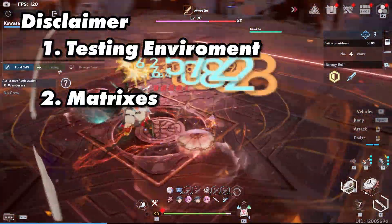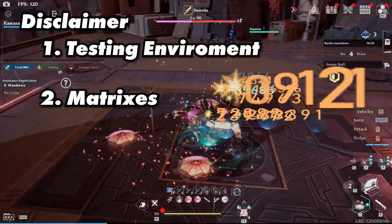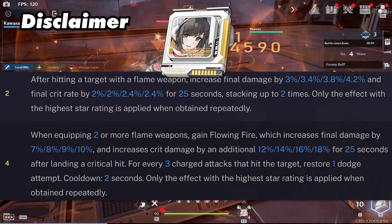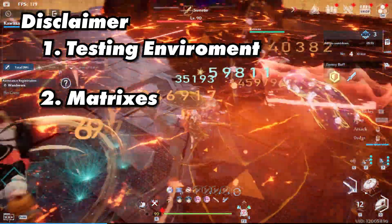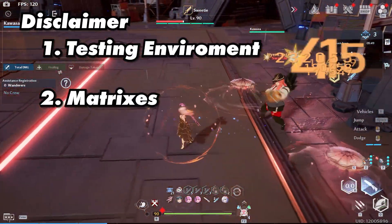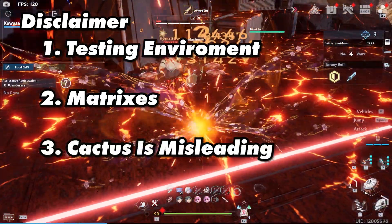Number two: matrices. Lan's matrices are actually pretty good — even getting a zero-star beats out most DPS matrices. Annabella matrices are much stronger due to the fact that they give you final damage, crit rate, crit damage, and what's really helpful is an extra dodge attempt. But note that Cobalt matrices are coming to standard next patch, which do provide two of these things: the dodge attempt and final damage.